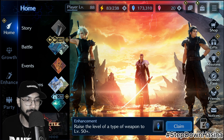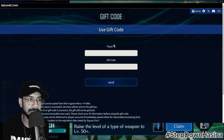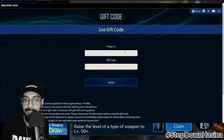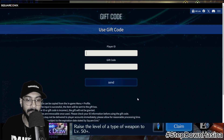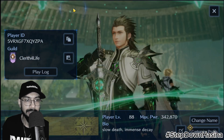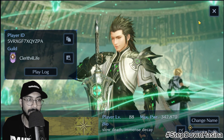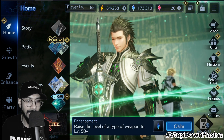Let's talk about the gift codes. The website where you need to activate the gift code is the Square Enix Final Fantasy 7 Ever Crisis website — I'll be leaving the link in the description. Here you need to go to the link and paste your player ID and the gift code. I'm going to show you the gift code and where you need to copy the player ID from.